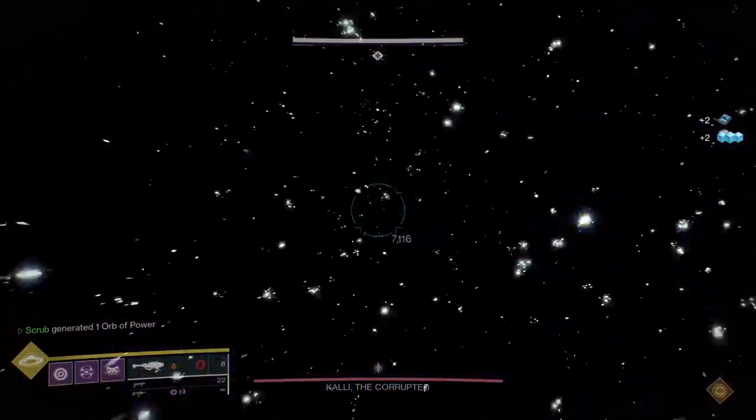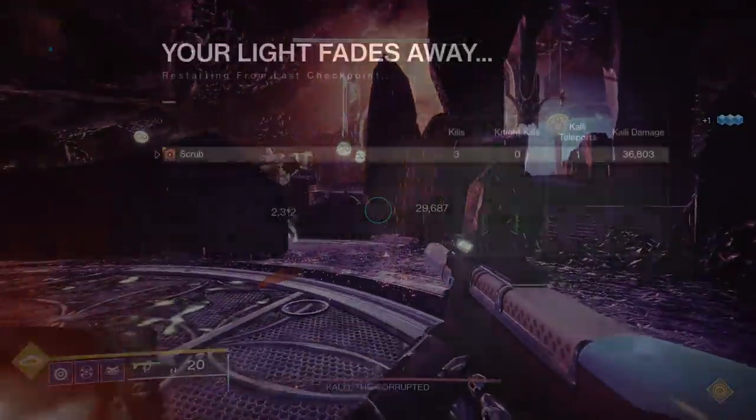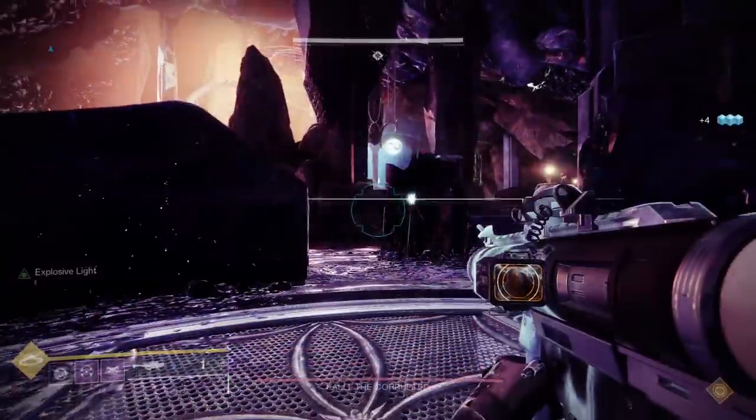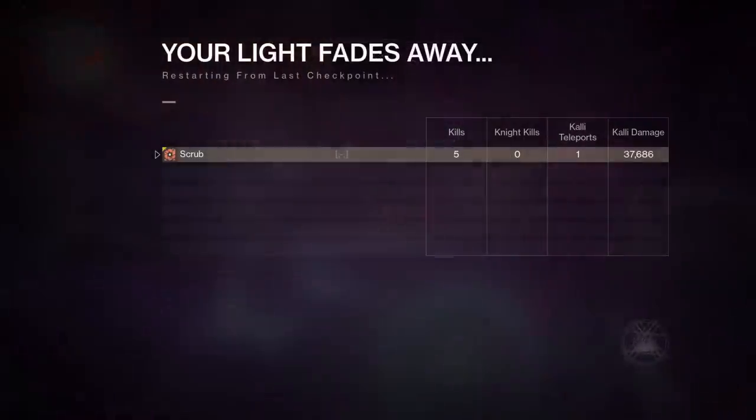When it comes to Lasting Impression, I have an aggressive frame Hezen's, which is doing 10% more than Palmyra D just based on its archetype alone, and it gets 36,803. And the last useful damage perk, Explosive Light — using my Palmyra D again — it does 37,686.